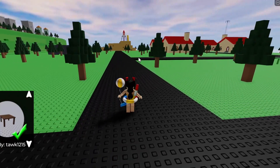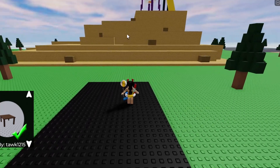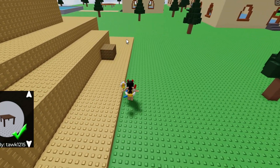Now once you reach this left turn over here, you want to keep walking down this path until you reach this rocket area at the end of the path. Once you reach the rocket area, you can walk all the way to the back of it.